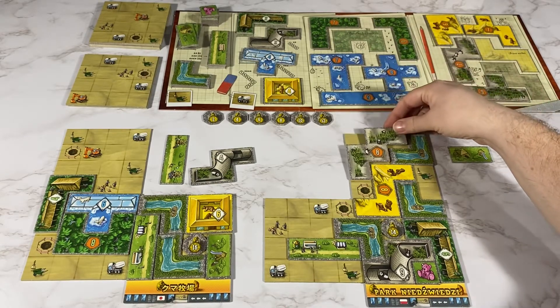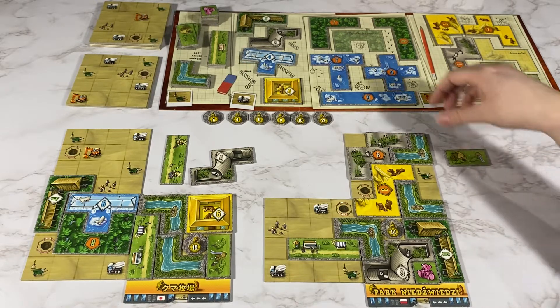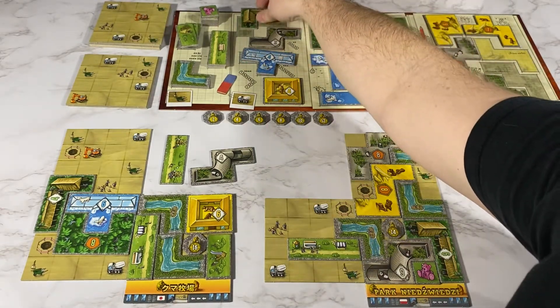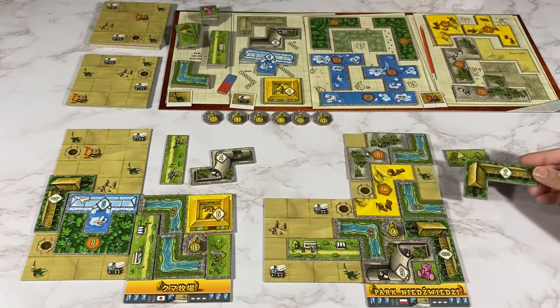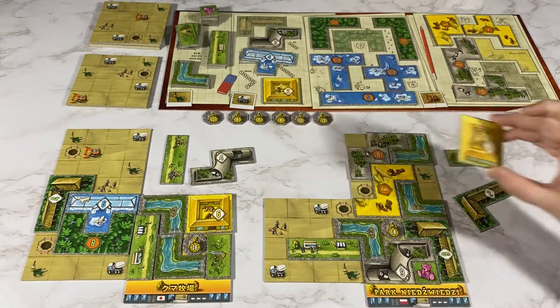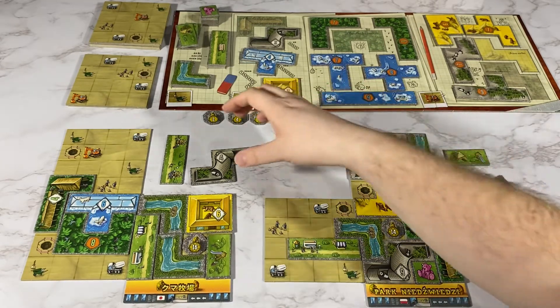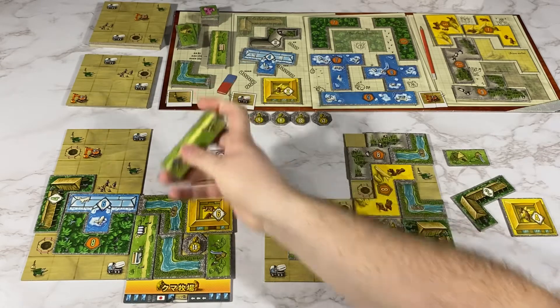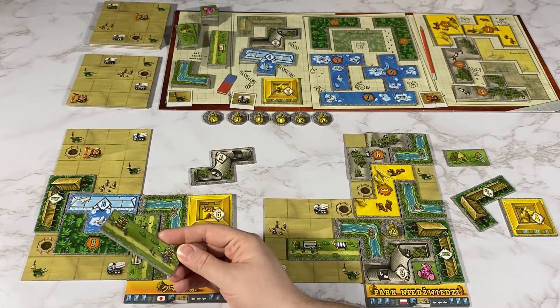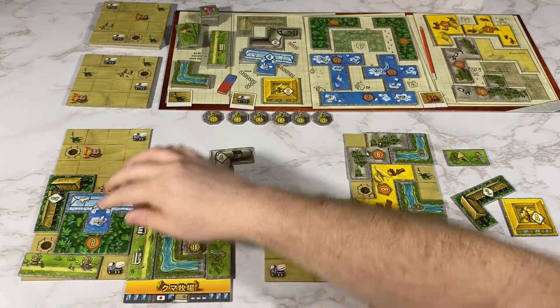I am going to place this here to get two white pieces — one of them will be this one, the other one will be this one. My opponent will place this one here for a green piece and they need a toilet.